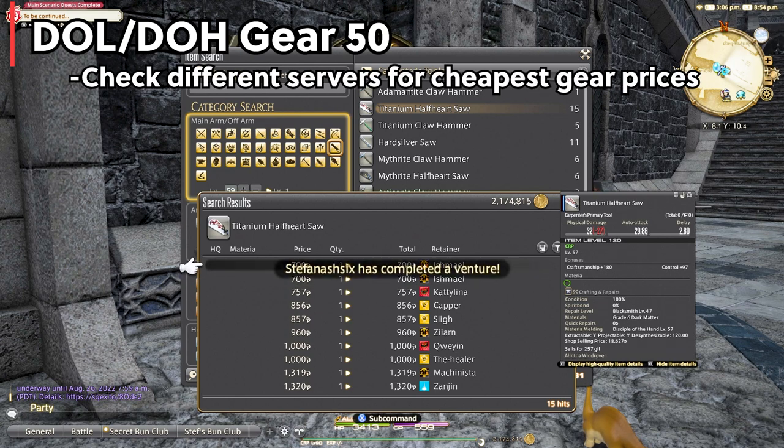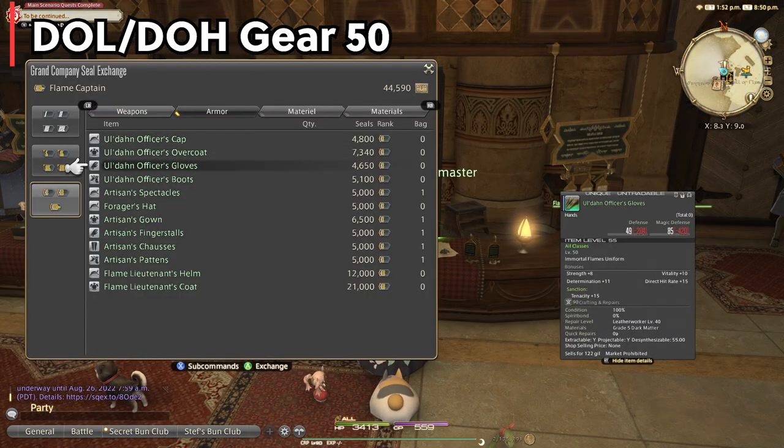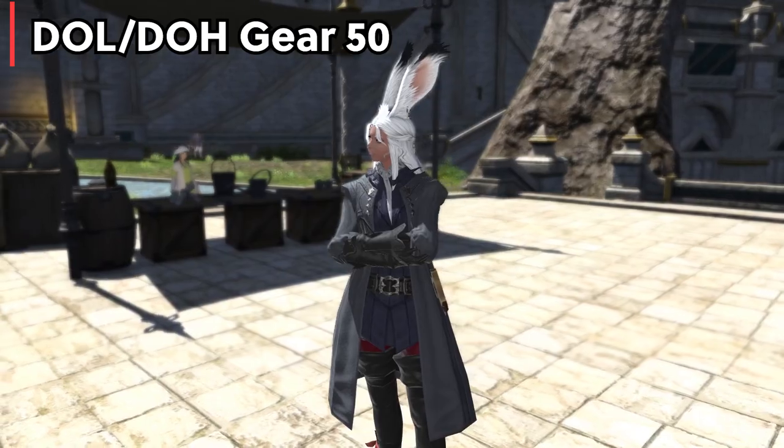Another great tip is if you have your grand company leveled — as everyone should — you can purchase level 50 crafter and gatherer gear that will make this step a whole lot easier and way cheaper from 50 to 57. Crafters do have a full set of armor at level 50, but gatherers can only get weapons and a hat from grand company, so you'll still have to supplement from the market board or vendors for gatherers.